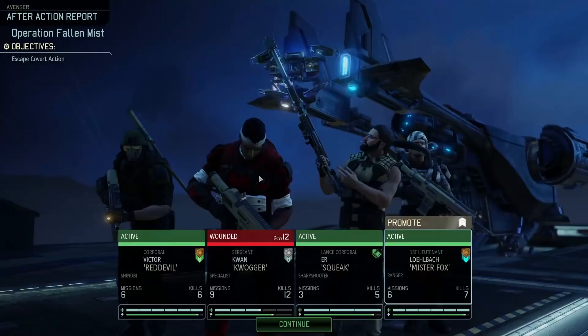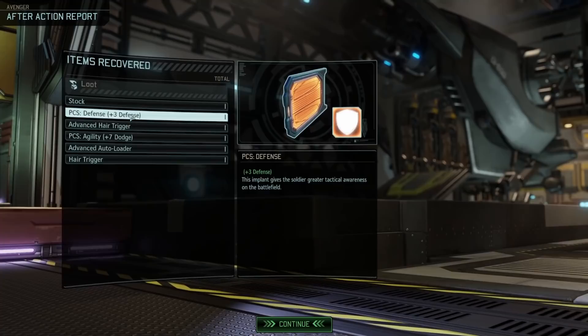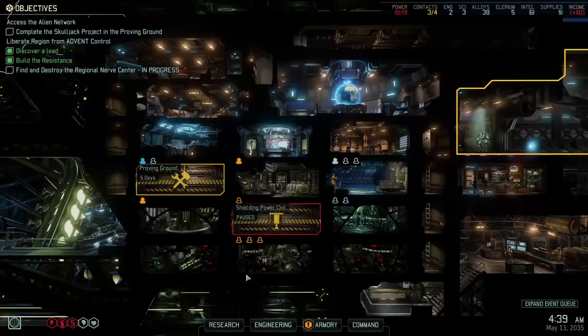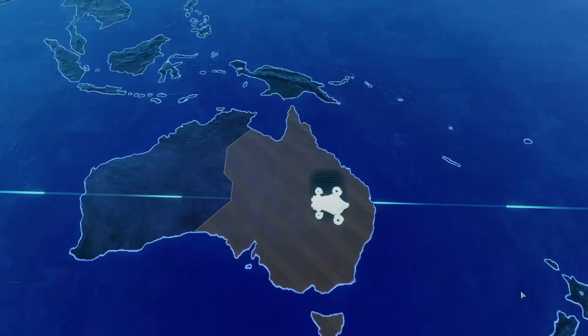Hold on — Fox is a ranger, so center mass. We got stock, plus free defense PCS, advanced heart trigger, plus 7 dodge PCS, advanced autoloader and heart trigger. We got it. Okay, so we got two purifier corpses, a priest corpse, an officer corpse, a drone wreck. Could have been better, could have been worse — I was hoping for a stun lancer corpse. But maybe another time.